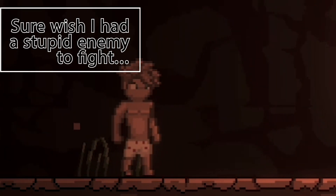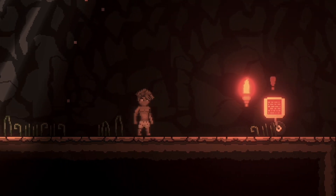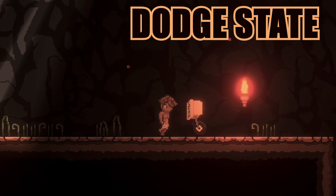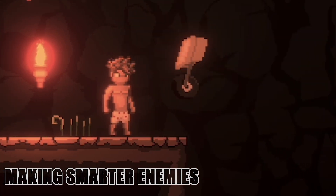Nobody loves stupid enemies, so let's make our enemy a little smarter. In this video we're going to add a dodge state which allows him to move away if the player's aggressive, but has a cooldown so the player can still run in for an attack afterwards. Let's get started.